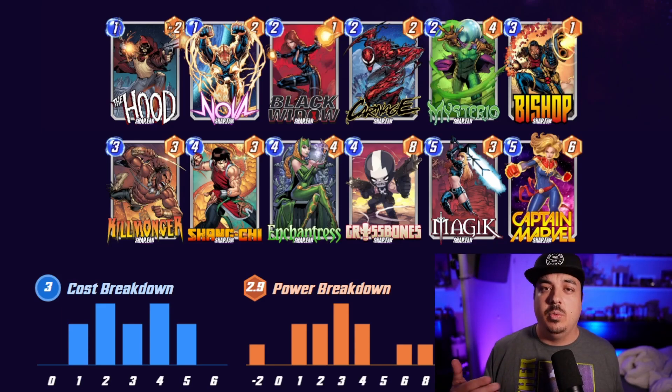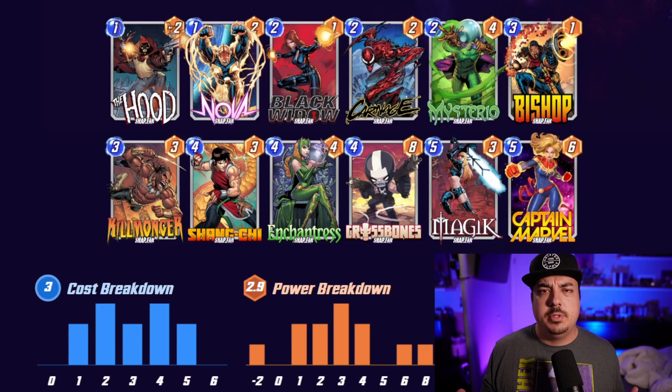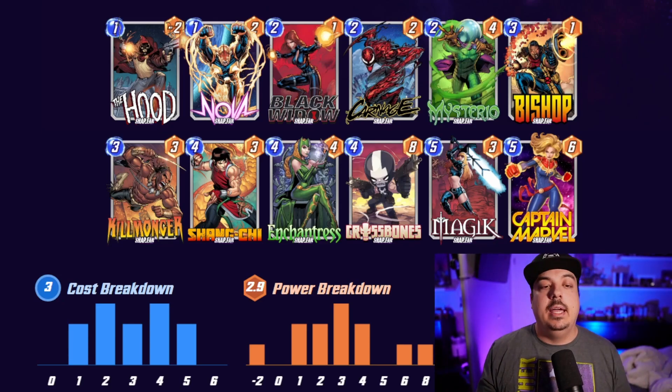It's got Bishop, which is actually going to be one of your bigger cards by the end. A lot of the times you're going to save Mysterio to play after you play Bishop on turn three. So a lot of times your main early game curve is going to look like Hood into Black Widow, into Bishop, and then into Mysterio and Carnage on turn four. Then turn five you're looking at Magic, and then turn six and seven you're looking to use Shang-Chi, Enchantress, Killmonger — all to counter your opponent's deck — and then use Crossbones and Captain Marvel to win a couple of locations.